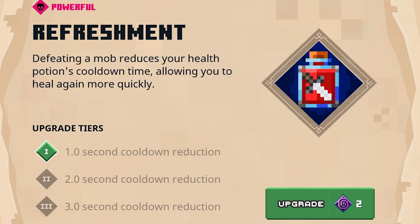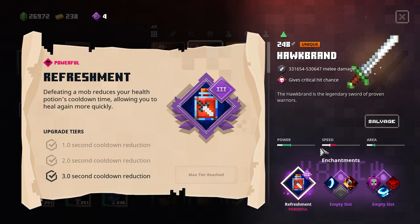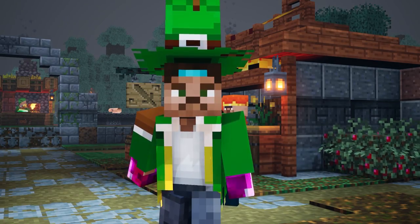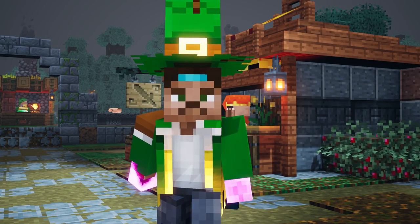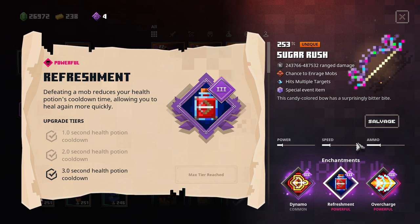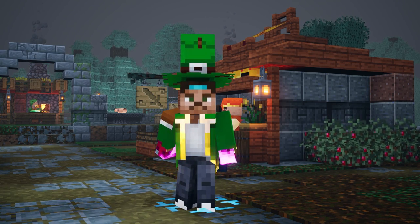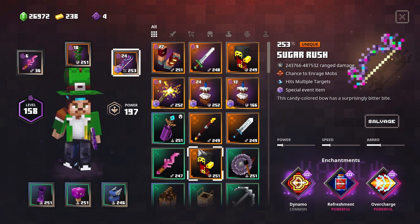Next up, we have Refreshment. Defeating a mob reduces your health potion's cooldown time, allowing you to heal again more quickly. At maximum tier, it decreases the cooldown by three seconds after every defeated mob — so that is pretty impressive. You will be able to pretty much spam that potion 24/7. The cool thing is you can actually also find this on ranged weapons. On my Sugar Rush, I also found the exact same effect — three seconds after every mob killed. I actually already showcased this earlier today because I was playing around a little bit with my Sparkler and Cake Armor.